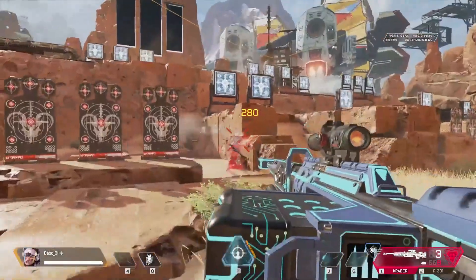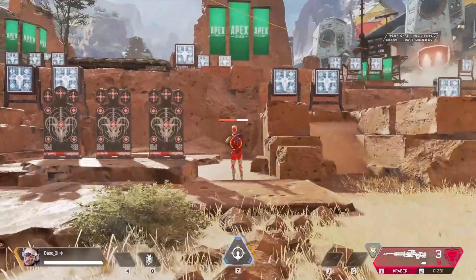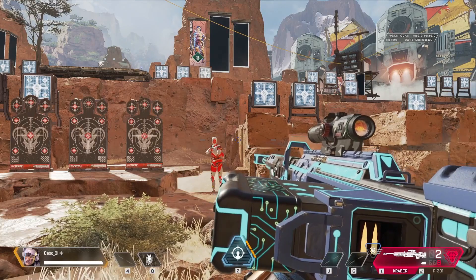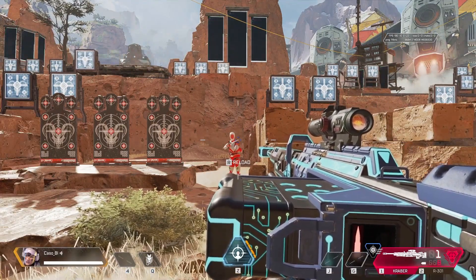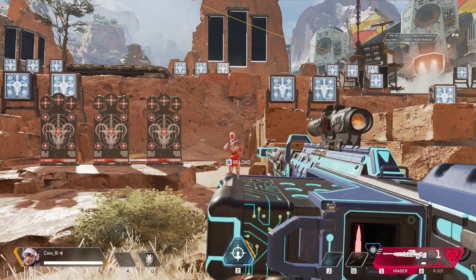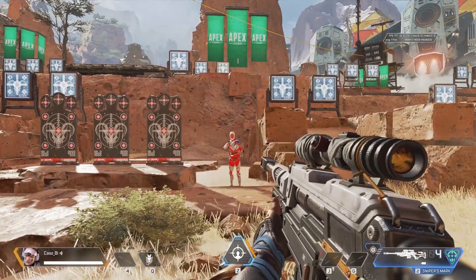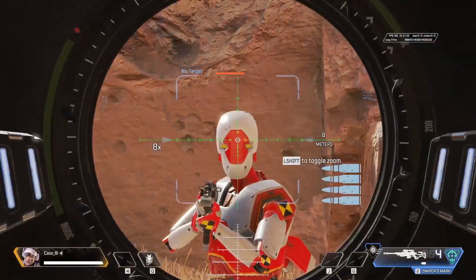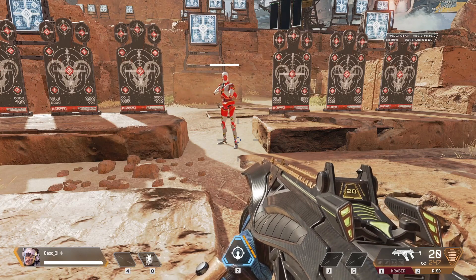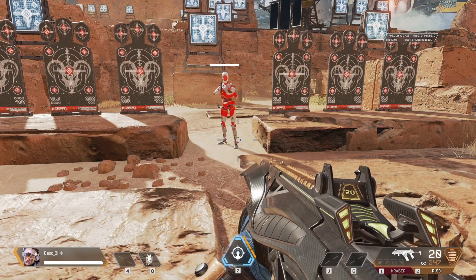The gun with the most damage is the Krober. Krober has 280 body or something like that. Let's get a body shot, then headshot - okay, 320. I've worked out that it's a 1.15 times multiplier if you target someone. With most weapons it won't make that much difference, but with the sniper it's basically double.